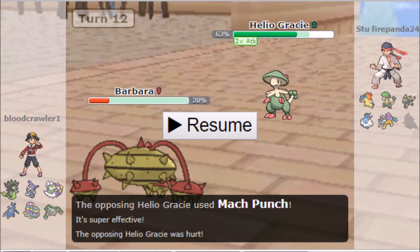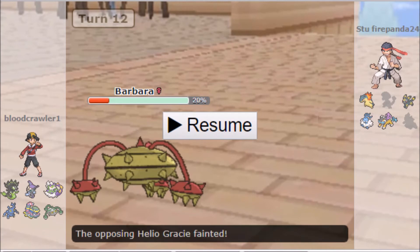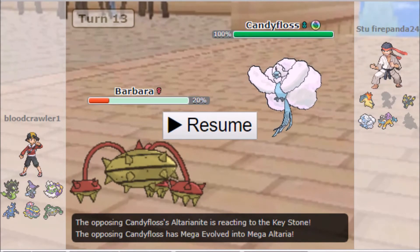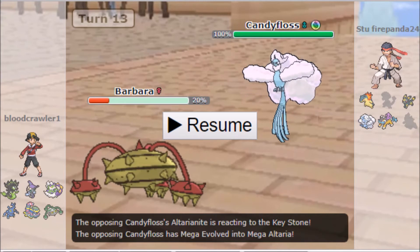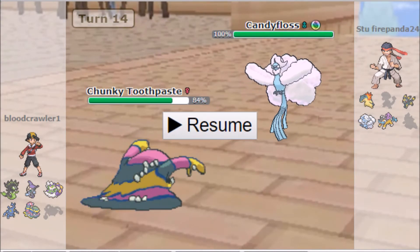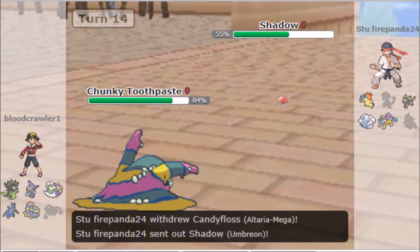He was going for Mach Punch as I click Gyro Ball — this crit honestly didn't matter, he was dying anyway. I basically just sacrifice Ferrothorn here. I click Gyro Ball — if he wanted to set up on me, he dies to Gyro Ball. He basically had to kill me, so he goes for Flamethrower, my Occa Berry pops, but I'm low so Ferrothorn goes down as I switch in Muk.